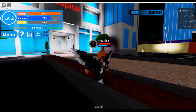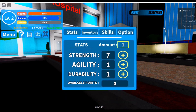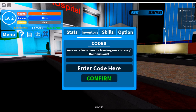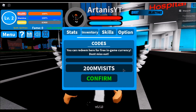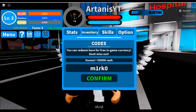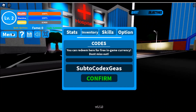Let's get into the codes. We're going to go to Menu, then Options, then Codes. The first code is '200kvisits' and that's going to give you 25,000 cash. I already used that one. The other code is 'm1rk0' which gives 50,000 cash. And then the last code is 'subtocodeXGGEAS'.